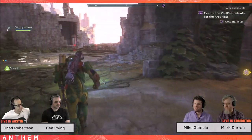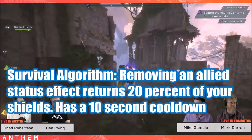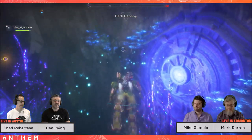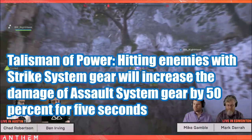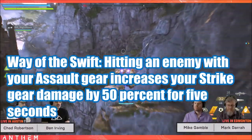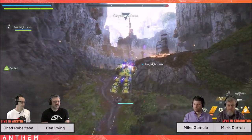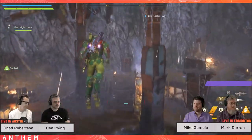Finally, the Interceptor exclusive components. Elusive Talisman: using triple dash reloads your equipped weapon — pretty handy. Survival Algorithm: removing an allied status effect returns 20% of your shields, with a 10-second cooldown. The interceptor is the support role and removing allied status effects is one of its key abilities, so recovering 20% of your own shield at the same time is amazing. Talisman of Power: hitting enemies with strike system gear increases assault system gear damage by 50% for five seconds. Way of the Swift: hitting an enemy with assault gear increases strike gear damage by 50% for five seconds — the complete reverse of Talisman of Power, so you can chain 50% additional damage continuously depending on your cooldown recovery.